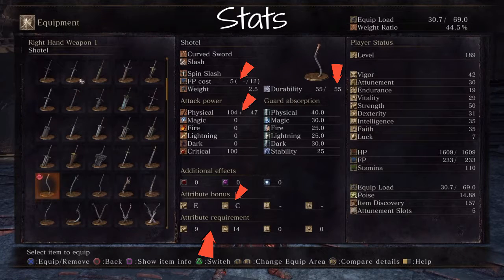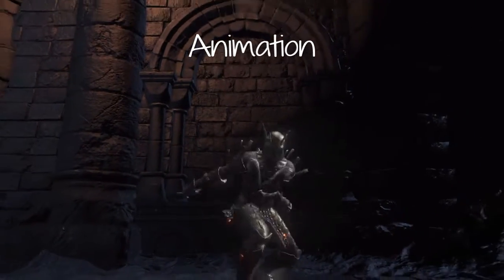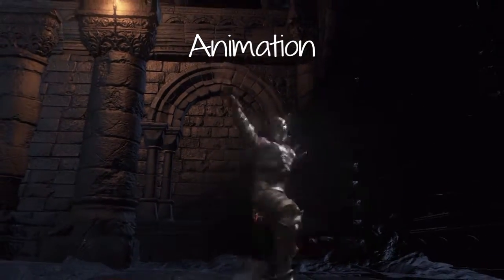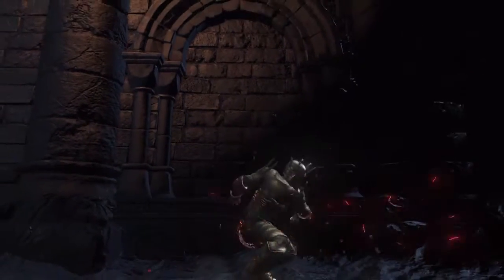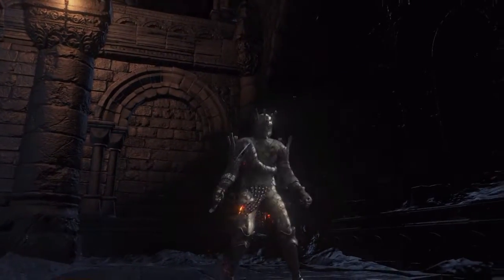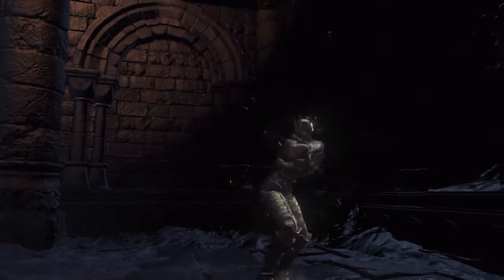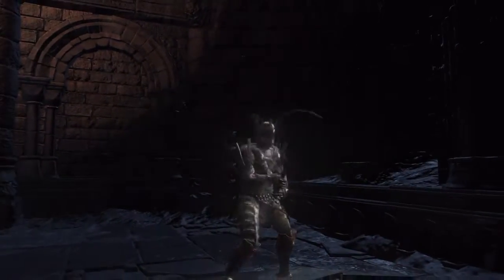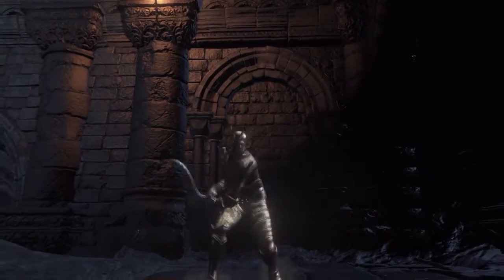Durability is okay — not great, not lousy. Animation-wise, both basic attacks look like the standard curved sword animation. The more powerful one has heavier downward lunges. Two-handed, we've got pretty much a basic swipe side to side, nothing special. And the powerful two-handed version gives you more dastardly swipes.